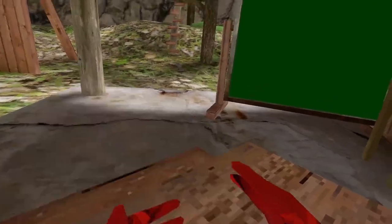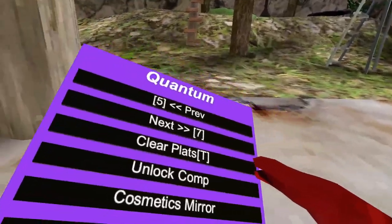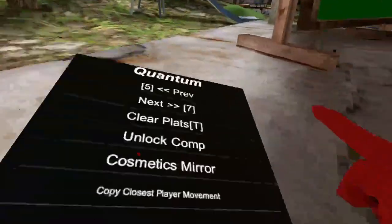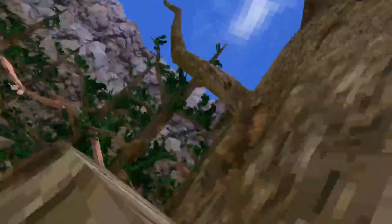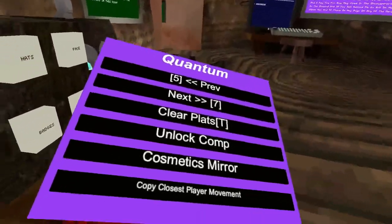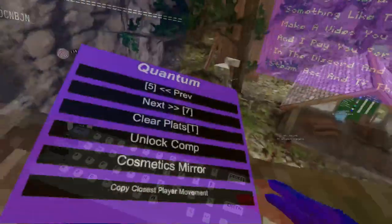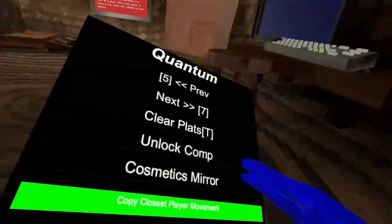Clear platform — if someone trapped you in platforms you just hold trigger and it'll erase them. Unlock comps immediately unlocks competitive cosmetics. Cosmetic mirror — you go over to the stump and it shows a cosmetic mirror. Copy closest player: hold right grip and you just copy the movement of the nearest player.